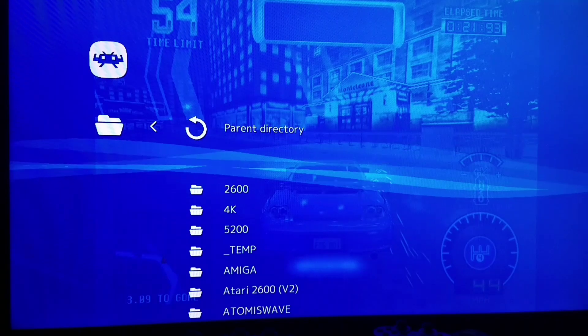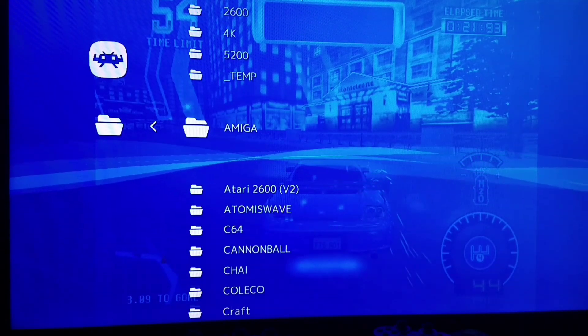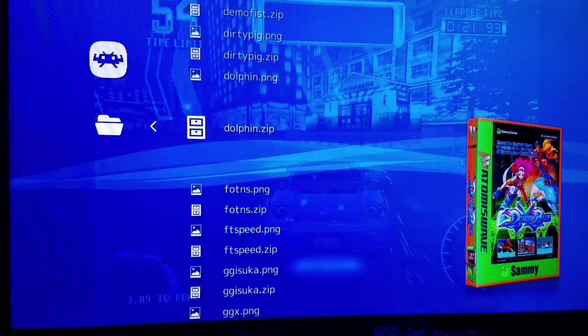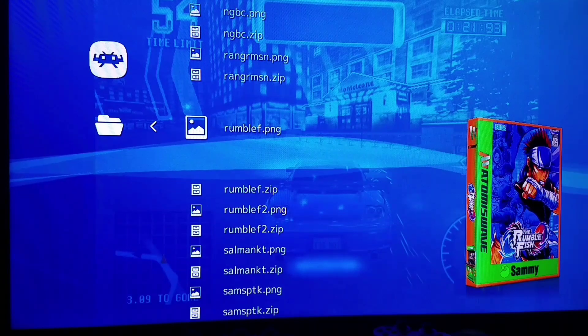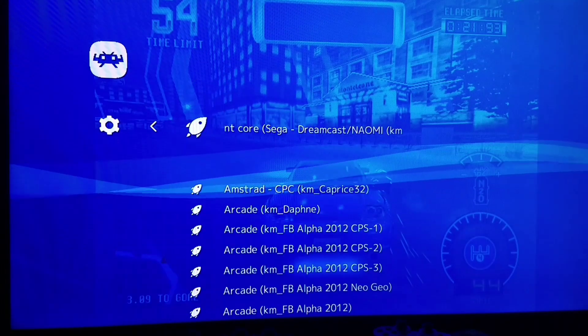If you ever tried Cruisin' USA, it's simply not even going to load because you have to set it up. And if you set it up improperly and you try to accelerate, you're going to drive about three to four miles per hour until you have it set up appropriately. Let's see what else we have here — quite a few more games to go through. We'll do Rumble Fish and go right to Rumble Fish 2. Same core.